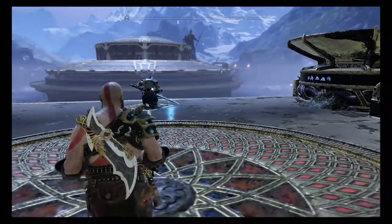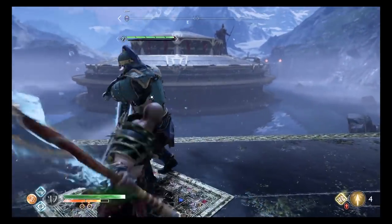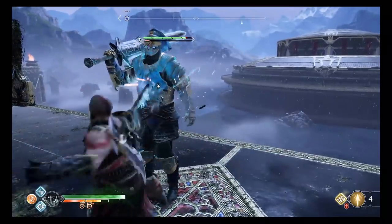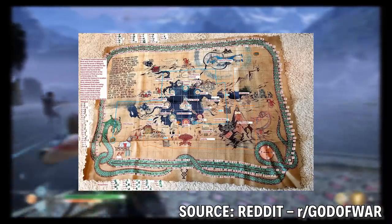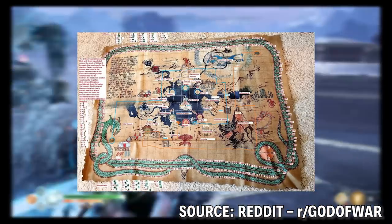Hey guys, Eric here. So there's some pretty weird secrets in God of War, huh? This is definitely not something I expected to find out about, but here we are. Some dudes on Reddit took a closer look at the cloth map from the Stonemason Edition of the game and noticed something kinda weird.